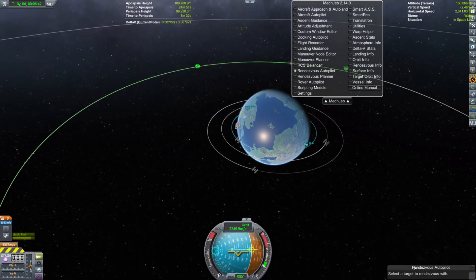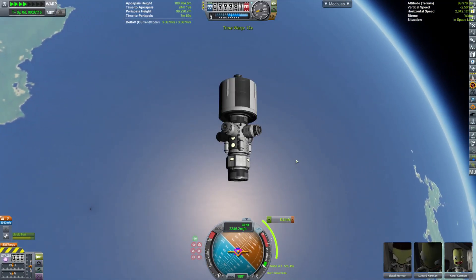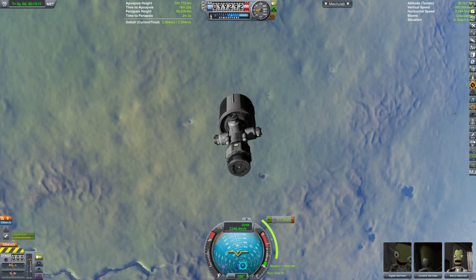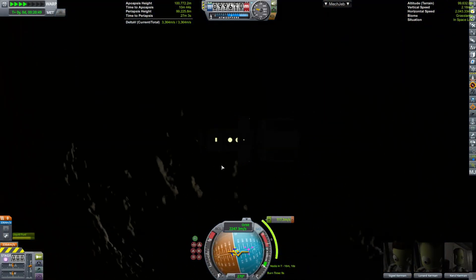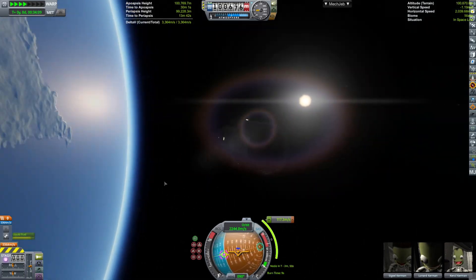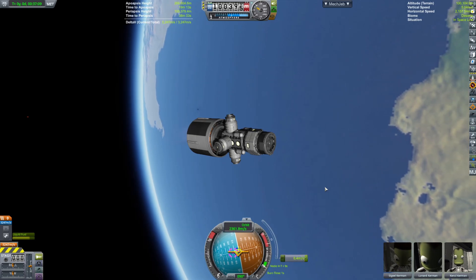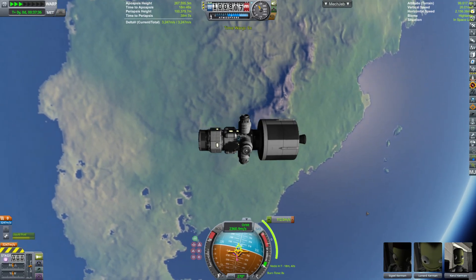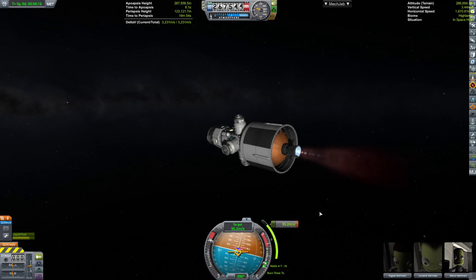I don't know which engine I'm going to use yet, because I need to do some playtesting. But first, we've got to attach this segment to the gigantic rocket that we are creating. We're sending up the Kerbals with this piece too — they're basically just chilling inside the docking module.